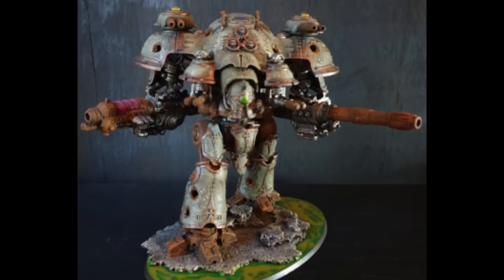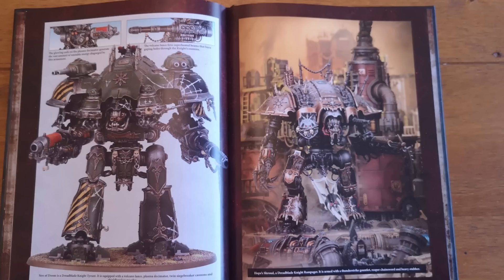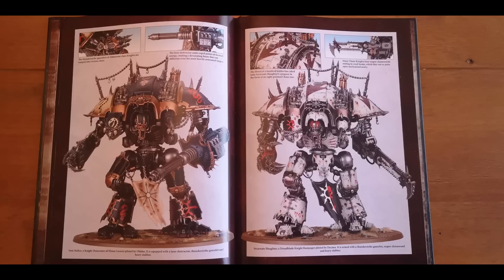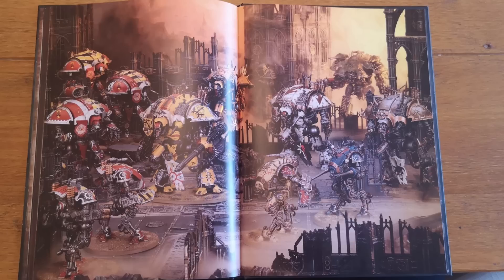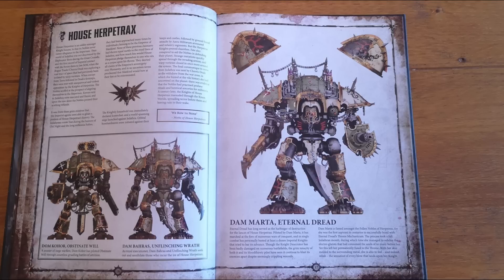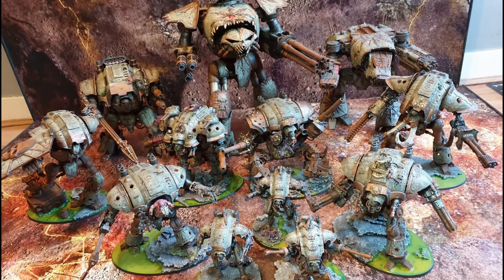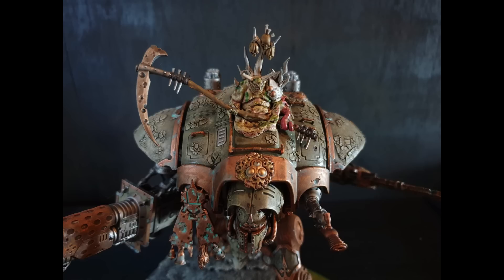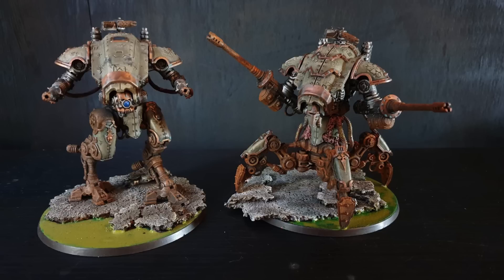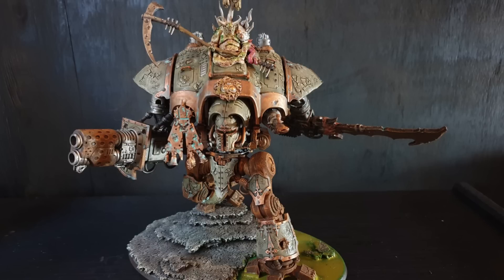The Knight Despoiler is the same as a standard knight chassis — nothing's changed with the weapons — but it's one entry to build the knight the way you want. As a base it comes with a heavy stubber, reaper chainsword, and thunderstrike gauntlet. It can additionally take an iron storm missile pod, storm spear, or twin Icarus autocannon. You can swap the thunderstrike gauntlet for an avenger gatling cannon, heavy flamer, rapid fire battle cannon, heavy stubber, or thermal cannon, and similarly swap the chainsword.